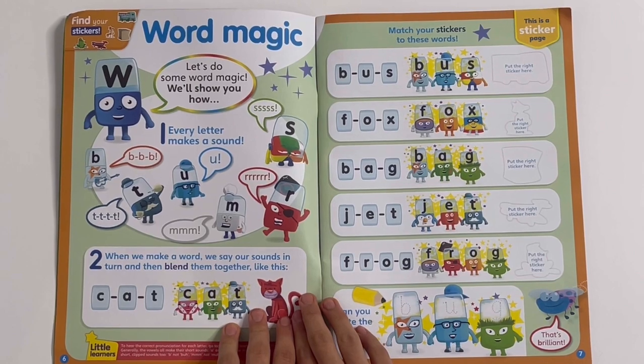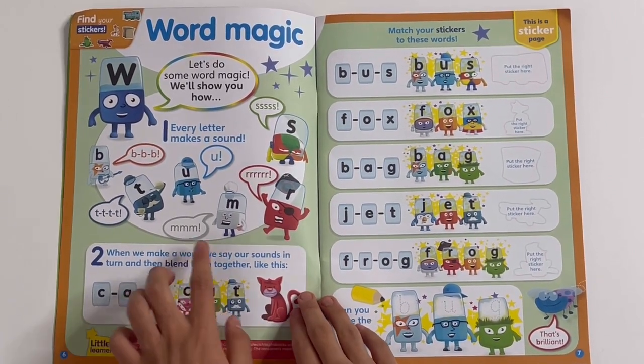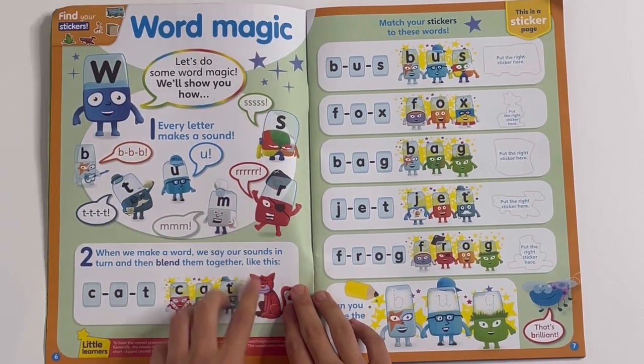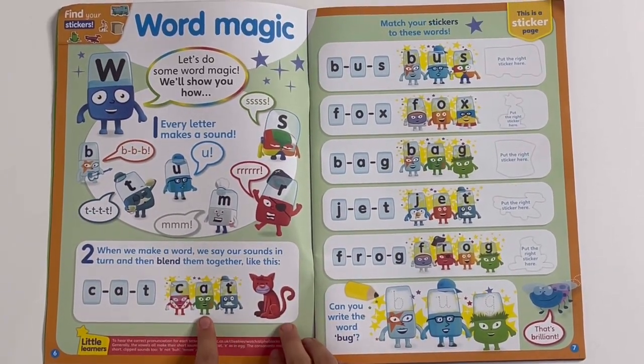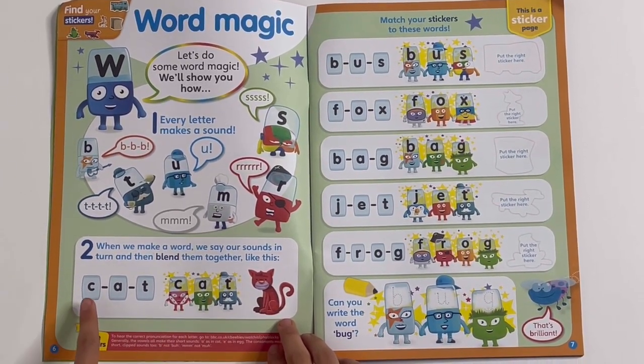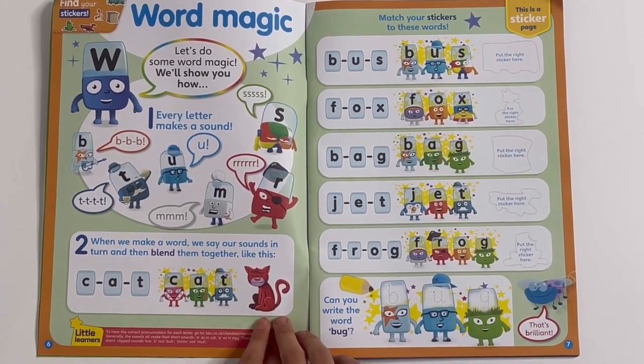Word magic. Let's do some word magic, we'll show you how, says W. First, every letter makes a sound, like M, B and R. Then we make a word — we say our names in turns. Then we blend them together, like this: K, A, T — cat. Right there.